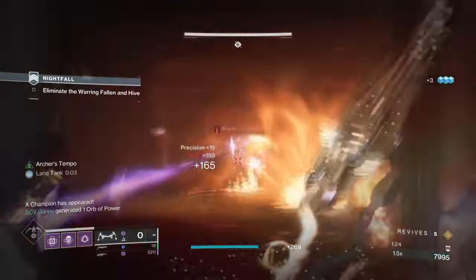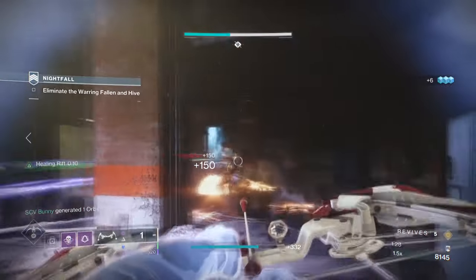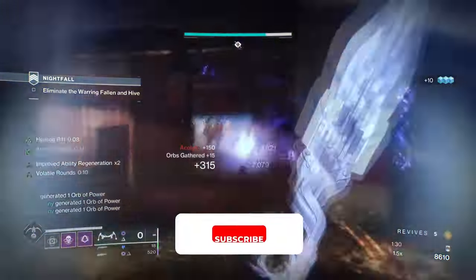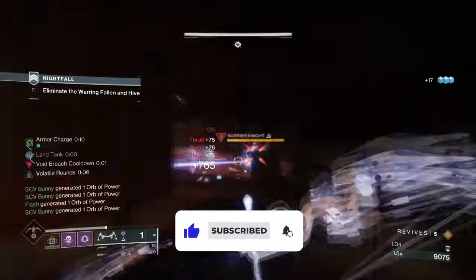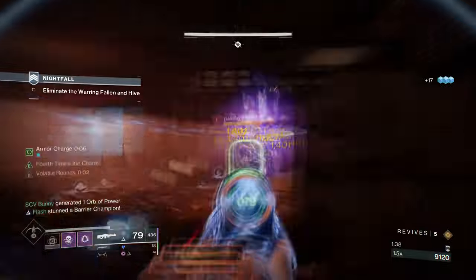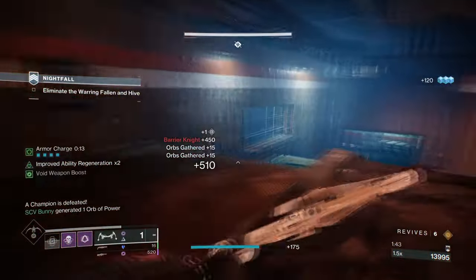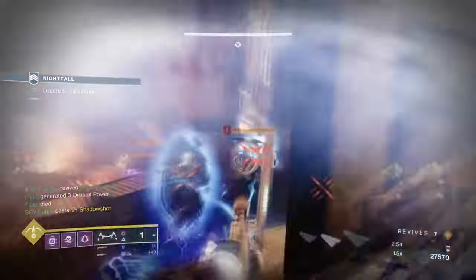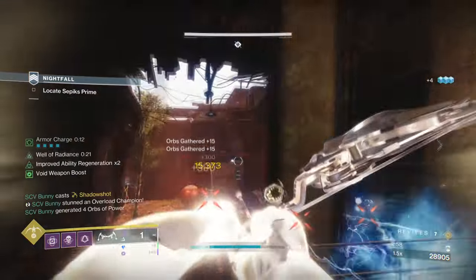Hello everyone and welcome back. Today's build covers a simple but very powerful endgame Void Hunter setup that is capable of covering all grounds of engagement and is great for those who just want a simple and reliable build. Condition of Finality with Orpheus Rig is the combo that many people don't talk about within its high usage in endgame, but I can for sure tell you that using the two in hand makes endgame a cakewalk. Here's how to achieve it.